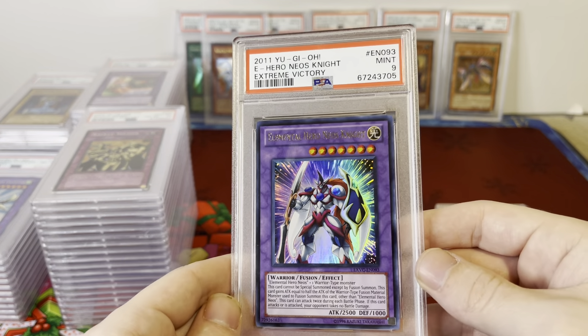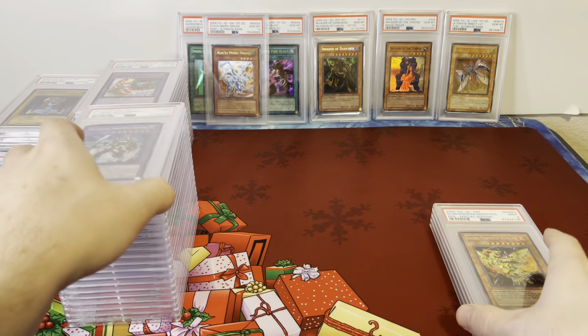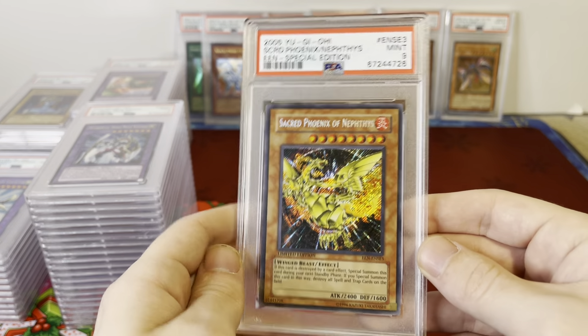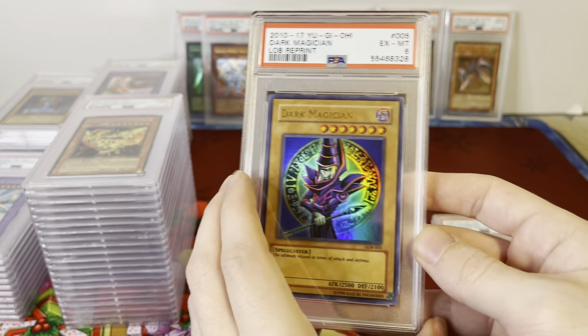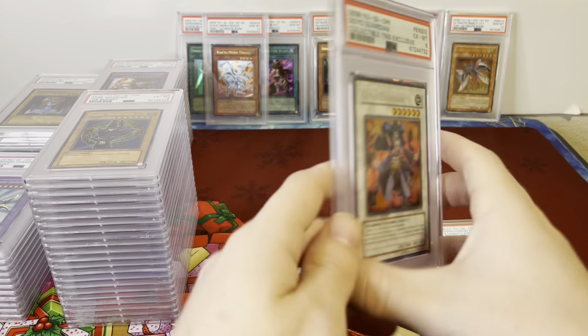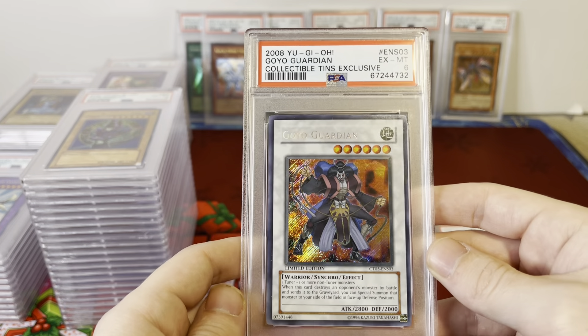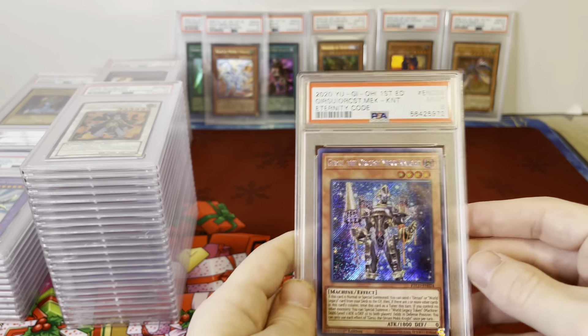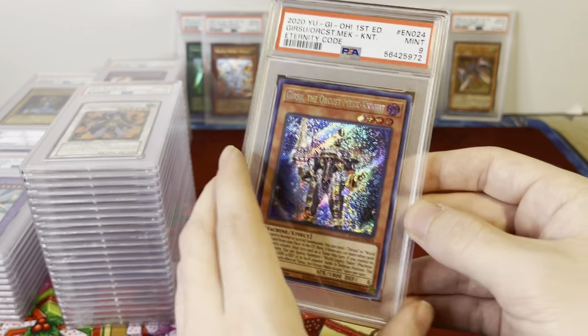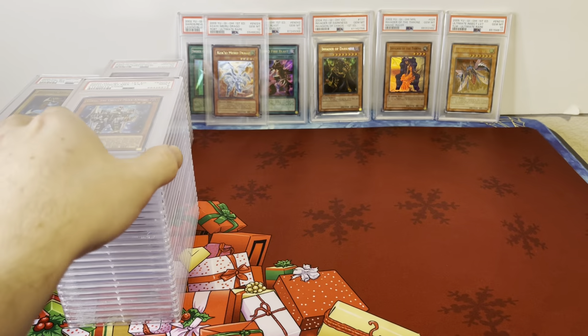Elemental Hero Neos Knight, PSA 9. Sacred Phoenix, Elemental Energy Special Edition, PSA 9. Got a LOB Dark Magician. Goyo Guardian from the Collector's Tin 10 promo — I think this was a Walmart exclusive or something like that. And Gorgonic Guardian Mechknight, PSA 9.